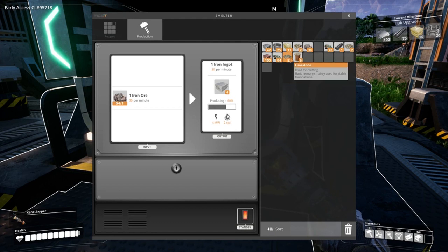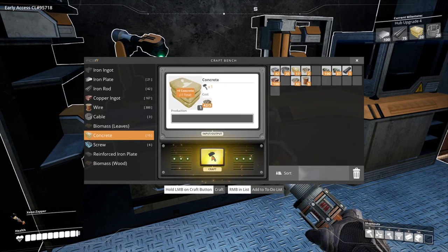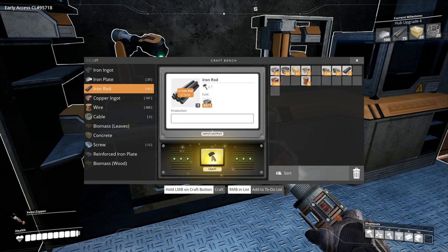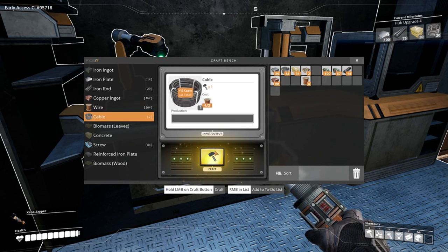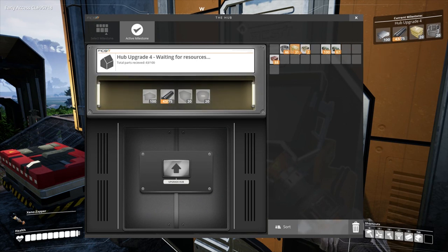We've got more iron, more copper. So we need an awful lot of stuff. 20 bags of concrete, which now we have. Gonna need 42 iron rods — they just take normal iron, don't they? Some cables — 20 cables, which we can do. Let's just try and quickly get this done before we end the episode. Upgrade our hub again and work out what we need to do from here. Iron rod, concrete — move you guys out of the way.